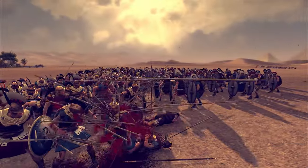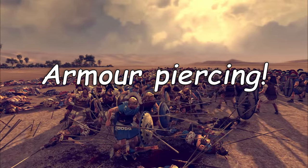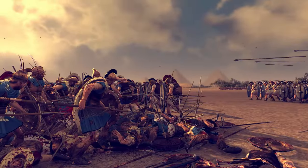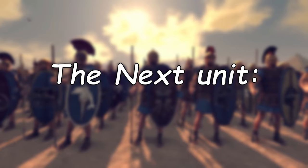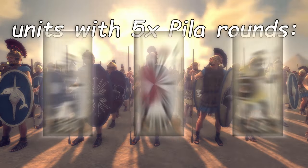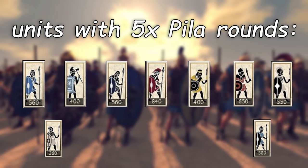Pila is the best answer — even though they have a lot of armor, pila has a lot of armor-piercing damage. On average, an elite hoplite can tank around eight pila volleys, and at that point the unit will be pretty much useless. That brings us to the next unit: the freer spears. Here are all the units in the game which have five pila volleys — you can pause if you want to take a closer look.